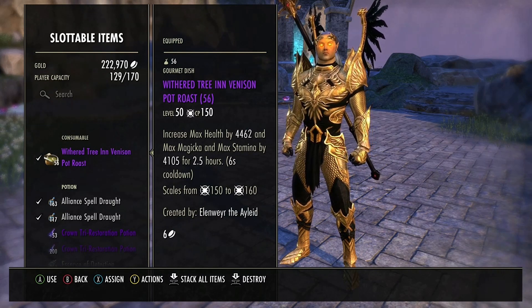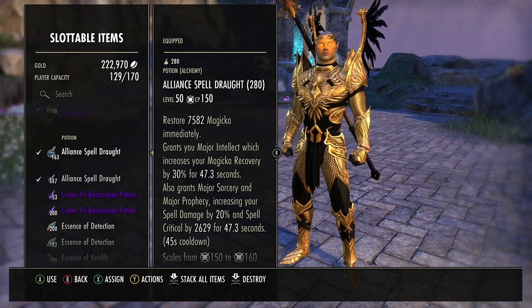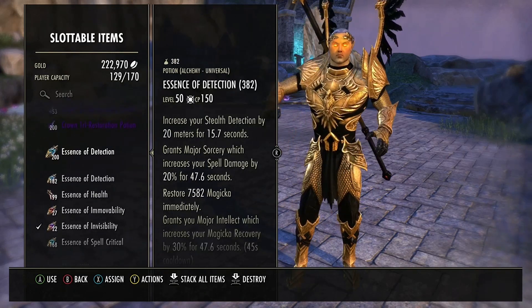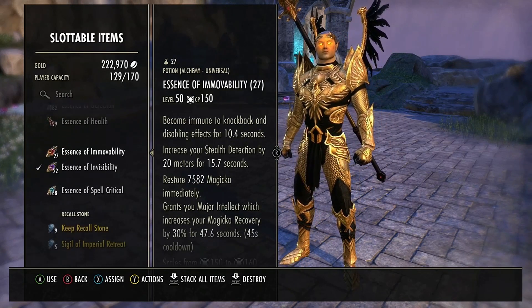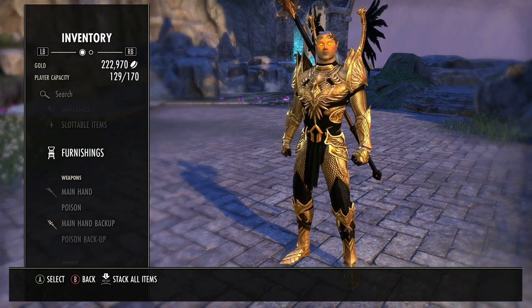For consumables, I use any tristat food — you could use the free Crown ones from daily rewards. For potions, I use Alliance Spell Draught for Major Sorcery and Major Prophecy, which frees up a skill slot. I also use Essence of Detection for spell detection and Major Sorcery against Night Blades, and Essence of Invisibility for quick getaways, especially when carrying stones in Imperial City.